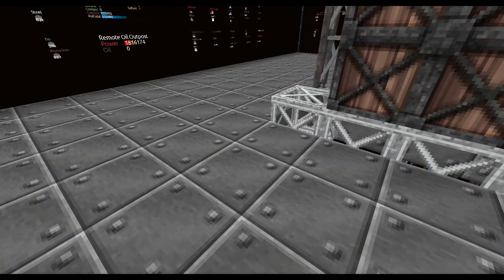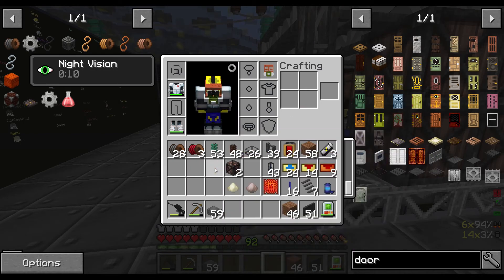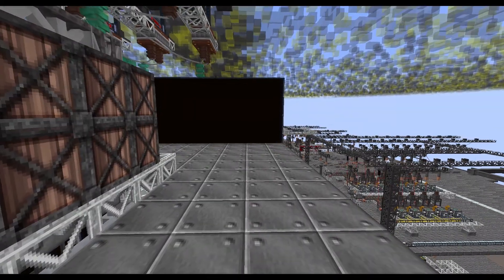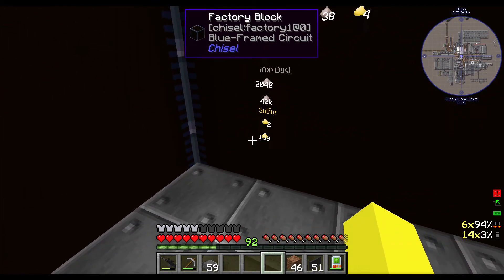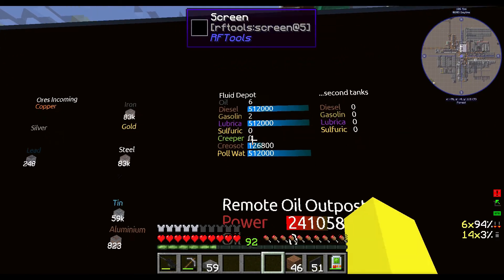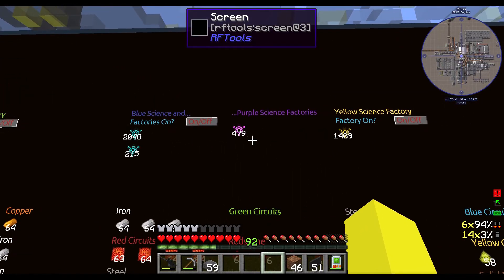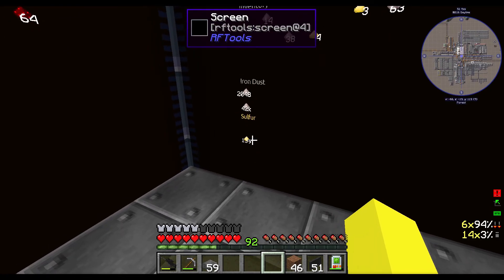Thank you everyone for the suggestions about the logistics pipes system — we saw the little issue we were having last episode. I had a few more suggestions about what we can do to test things out, maybe some other workarounds. However, we'll have to put our storage system overhaul on hold for a bit. We have the sulfur issue — we just do not get enough sulfur dust coming in. We don't have enough oil coming in to then turn into sulfur dust, and our blue and purple sides have stalled because we're not getting any green circuits.